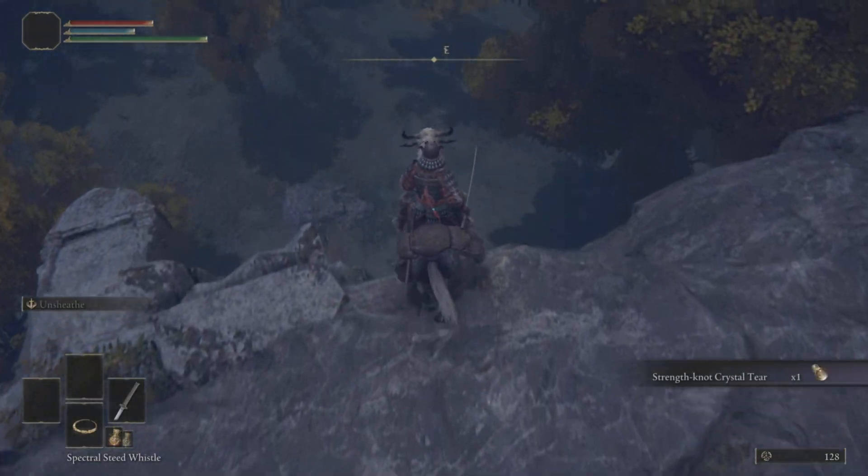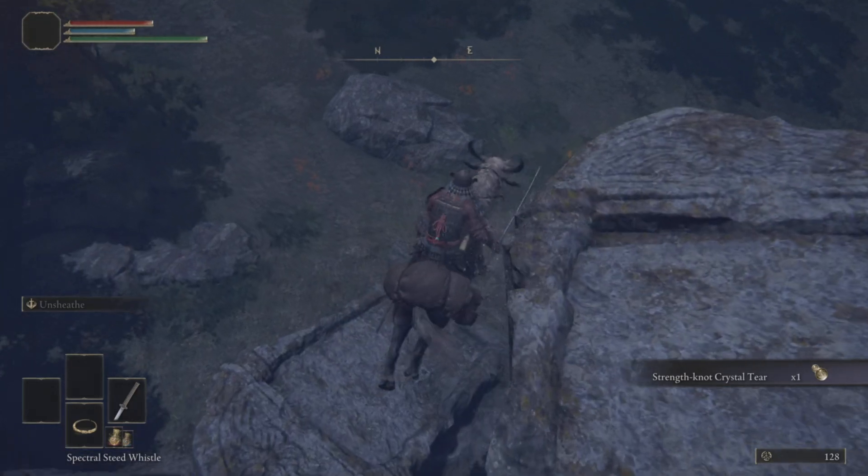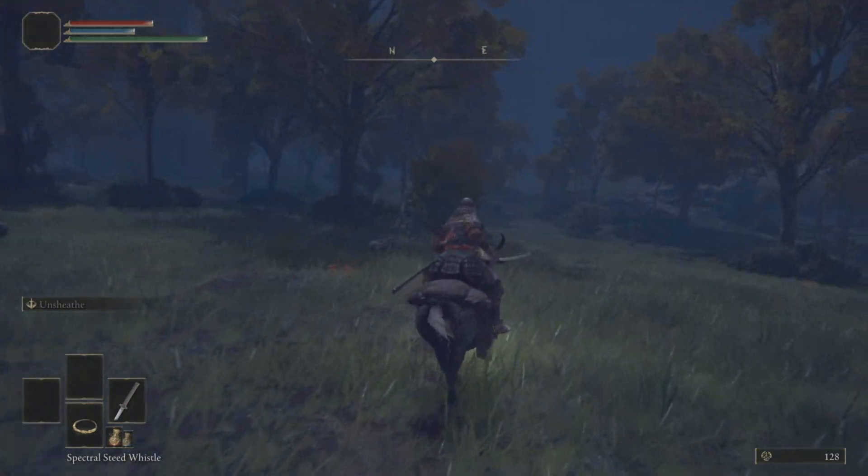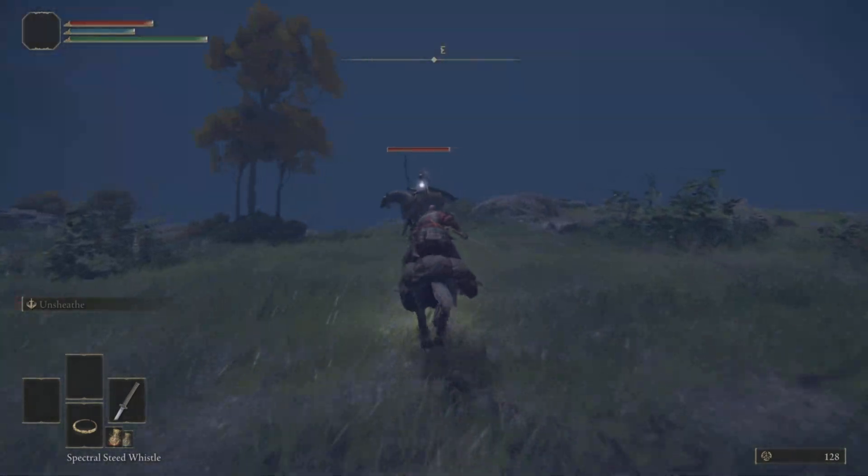A simple early game grab is the strength tier. Simply head east from the Stormhill Shack and then continue on that east path.